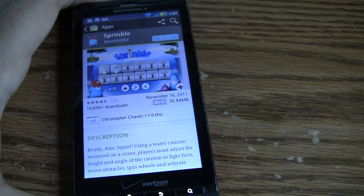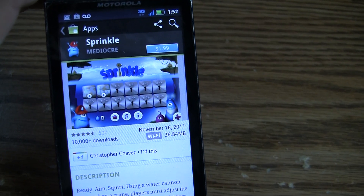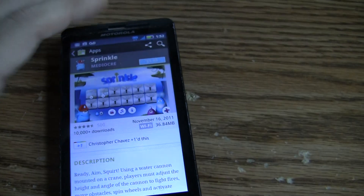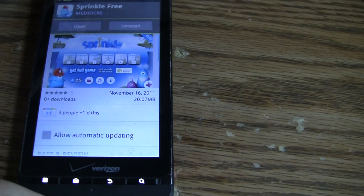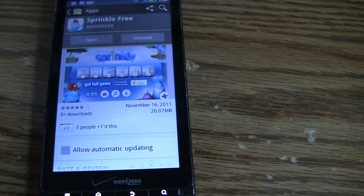So not only can I now — and maybe you — get the version of Sprinkle that's $1.99, but there's also a free version. The free version has a limited number of levels, but it gives you a great idea of how to play the game. I just installed it. You should search 'Sprinkle Free' on Android Market, or search for 'Sprinkle' and go to the other apps by this developer.